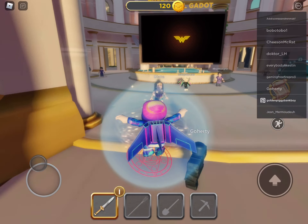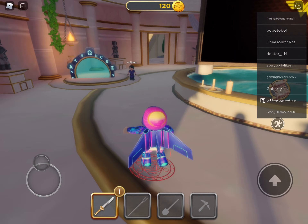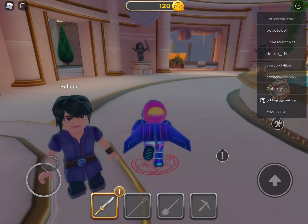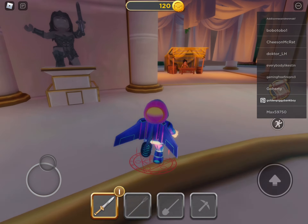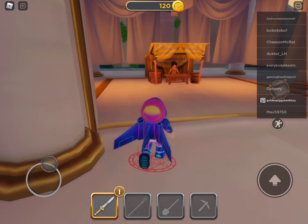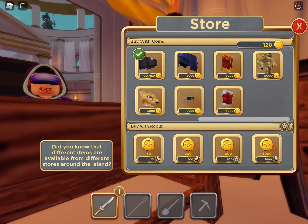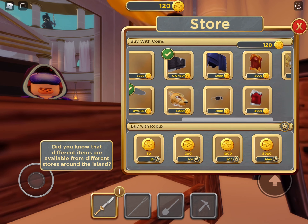You walk into this building right here and then at the back there is a shop. It's right here — you press the exclamation mark and you can buy this full suit right here.